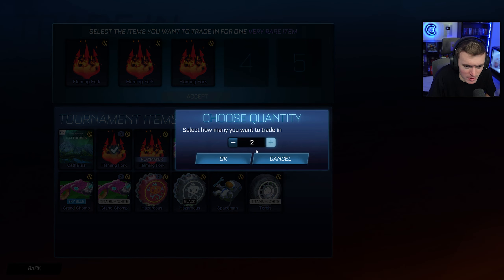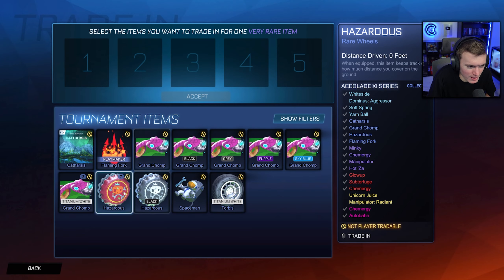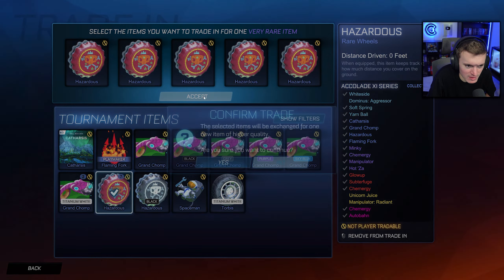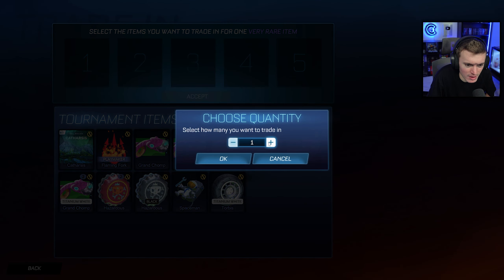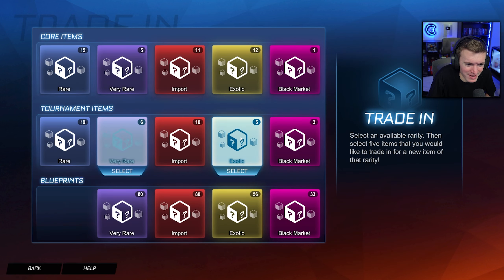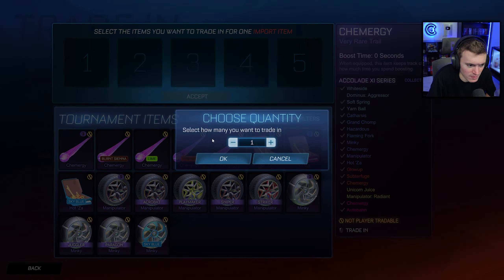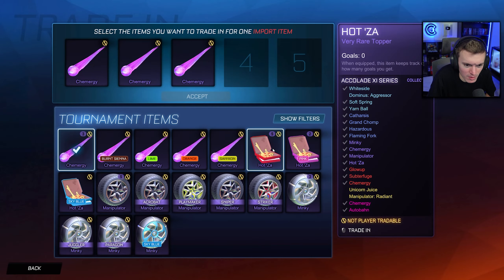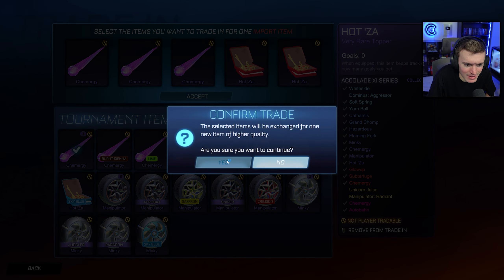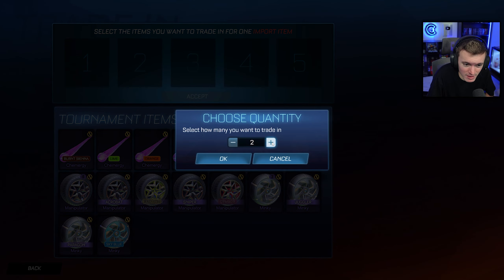Very rare trade-ups — here we go. Catharsis, get rid of them — this is cathartic. Saffron Kemergy — okay, not bad. I hate these Minkys so much — I cannot wait to trade those up. Hot Za — no! Wow, so my game just crashed. I apologize about that — that was insane. Hot Za. I have no idea why it crashed because it's never done that before, but we're back now.